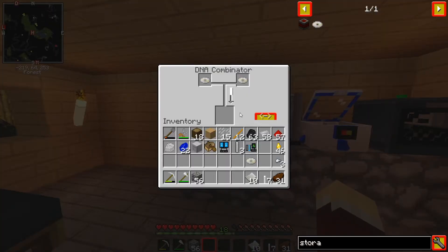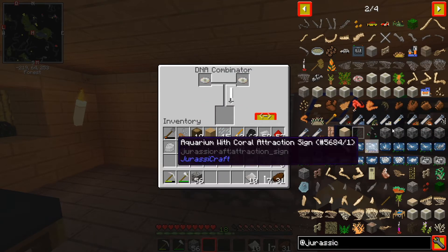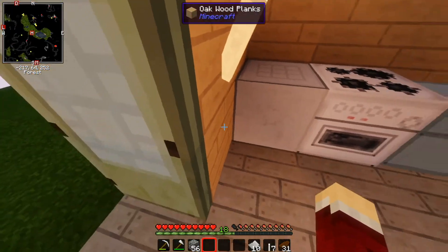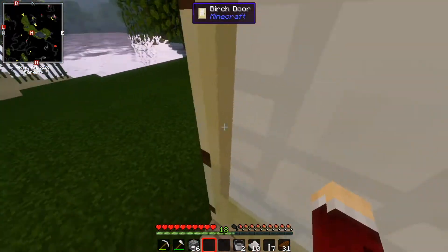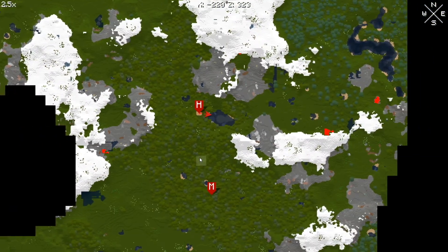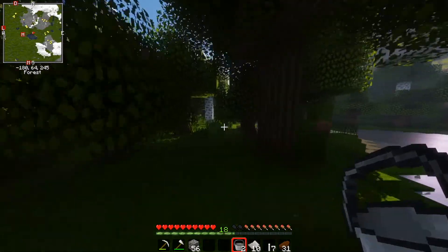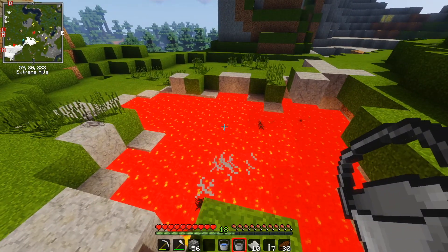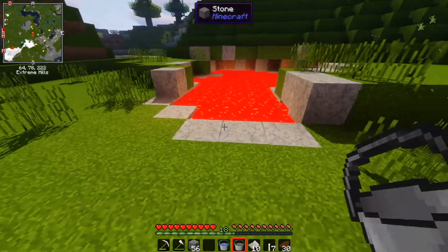So then I kind of forget what happens next. Let's search in NEI and see. I think it is the Synthesizer next, which needs a computer screen, which means we need to go to the nether. Shouldn't be a problem in theory, because if I make a bucket and steal this bucket from here as well, I should be able to easily go to the nether if I can get a lava pool nearby. I see one over there, so I'll go to that lava pool and work out what we need to do.